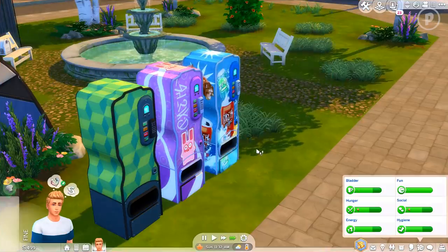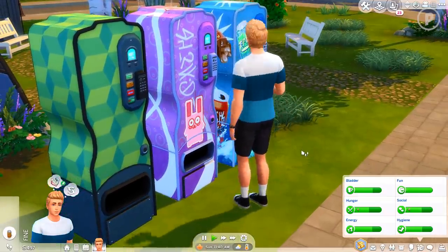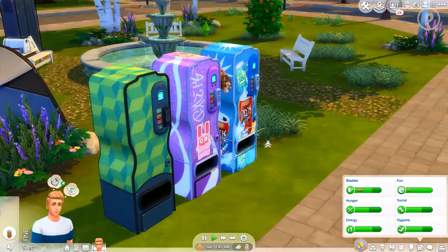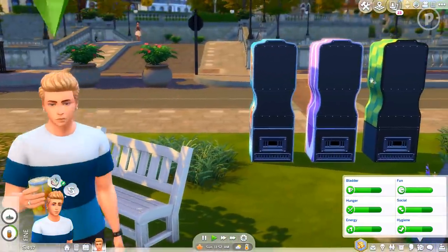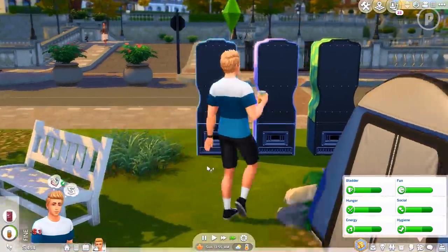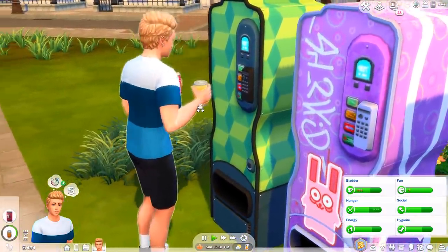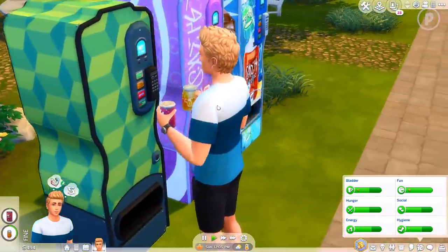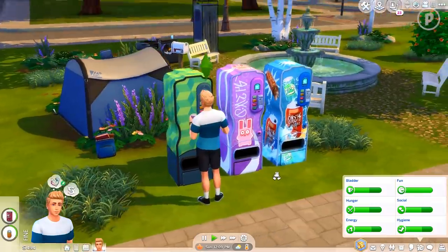Going to the middle machine, we'll get some canned juice. He swipes his hand — it looks like he's opening the door, or you could say he's swiping his card or putting money in. He's got himself some canned juice. And last but not least, we'll go to the third machine and have him get some off-brand soda for three simoleons — and he can do it while he already has a soda in his hand. So now he's got two drinks: juice in his right hand and off-brand soda in his left. That is really cool.